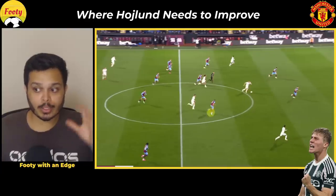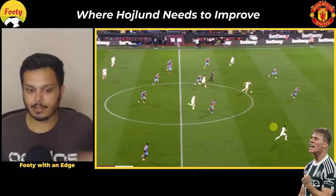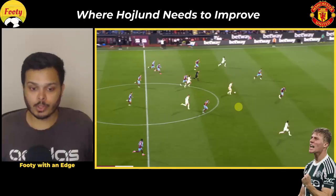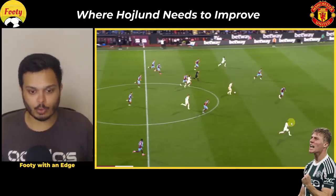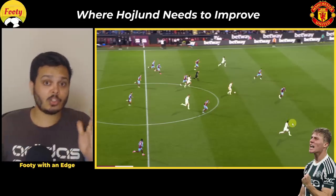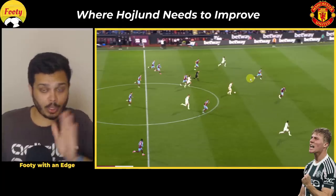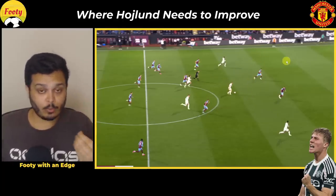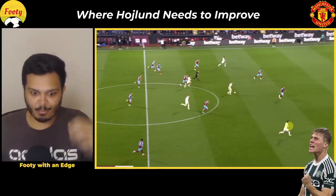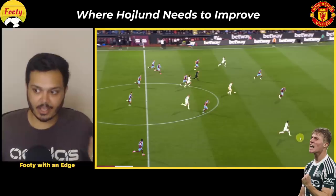As we play along, you can see how much space we have both on the left and right with Bruno and Rashford. A ball to either would be amazing. Personally, the right pass here is out to Bruno for two reasons: first, Højlund doesn't need to change his body shape to make that pass — he can play it with the inside of his foot as soon as he turns. For a pass to Rashford he'd need to open his body. Second, Bruno is a much better decision-maker in the final third.